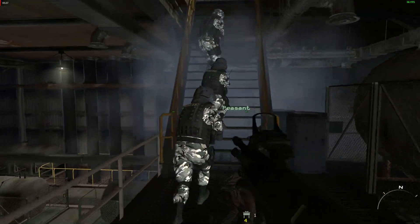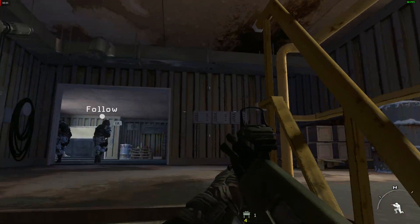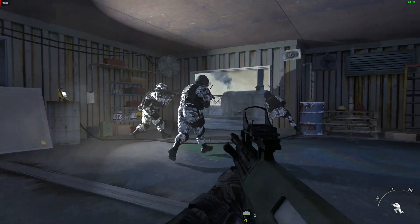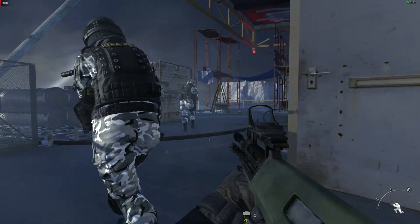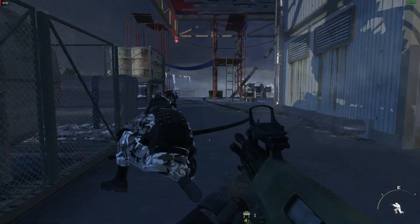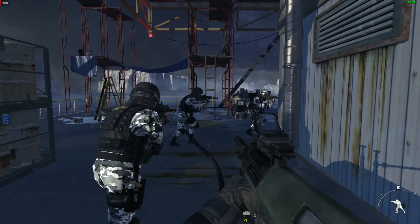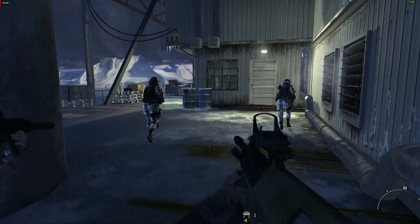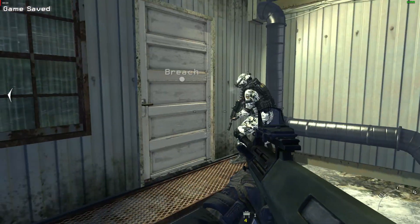Eyes open. Watch your sectors. Enemy helo patrolling the perimeter. Keep a low profile, Hotel 6. Roger that. Enemy helo, get out of sight. All clear, move up. Hotel 6, more hostages are at your position. Copy that.